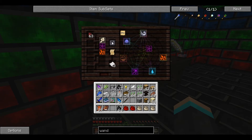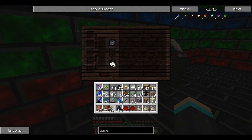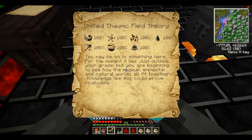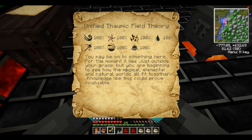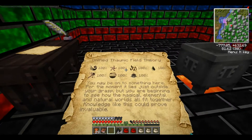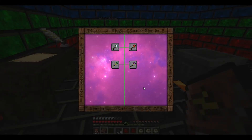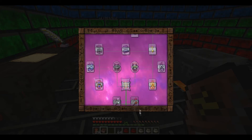That wasn't even the really difficult one - there's one that takes like 20 items. This is Unified Thormic Field Theory: you may be onto something here, but for the moment it lies just outside your grasp. You are beginning to see how the magical element and natural worlds all fit together - knowledge like this could prove invaluable. Once you've learned that, it gives you access to everything below it, which is a lot of stuff including hidden ones you can't see.